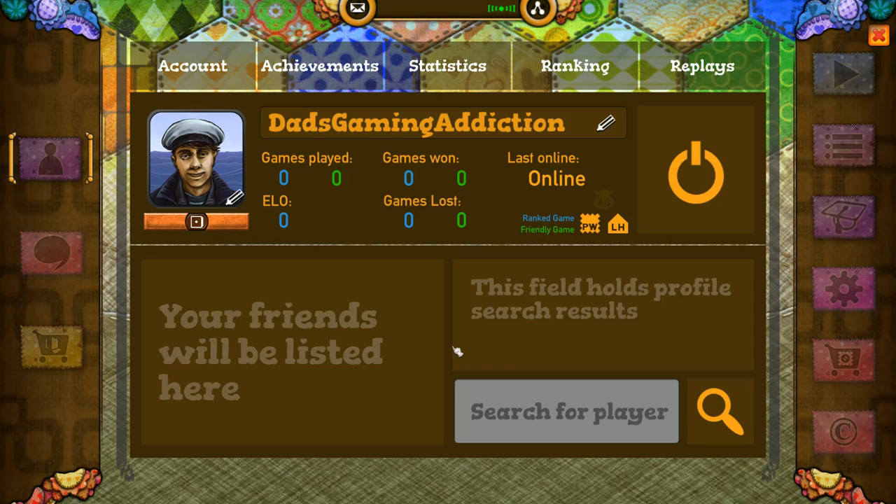Hi folks, this is Vince with Ads Gaming Addiction, and today we're going to check out the video game adaptation of the board game Patchwork. You can find it on Steam for about $5, though as of the date of this recording, there's a 30% off sale going on. So if you like what you see here, you may want to grab it while you can.